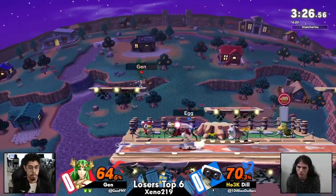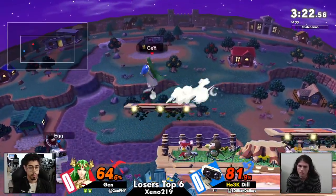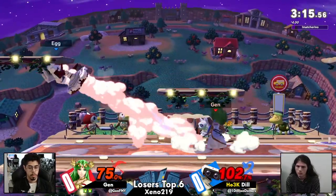All right, here we go. Getting this. Oof. I do respect the attempt. Yeah, you need to make something happen. That could have been pretty big. Good on Jen though, to kind of bait it out with the fast fall double jump.